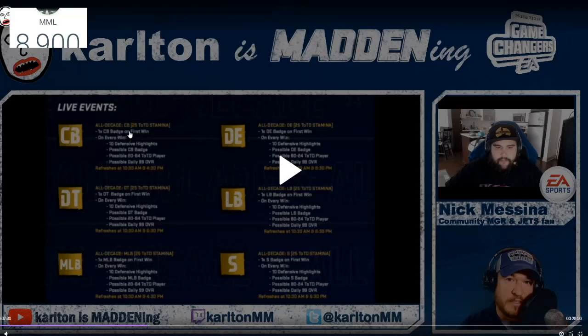At the seven-minute-thirty mark, here are the live events. They have the All Decade cornerback - 25 stamina, one time. You get one cornerback badge on the first win. All events are gonna give you either the cornerback badge on the first win, and then you get the defensive highlights - not the offense highlights. You also have a possible chance at the 99s, and 80s and 84s. Same thing we saw for the offense but with different players. When this drops tomorrow, I highly suggest doing these live events - you're able to pull these 99s and they're gonna go for a lot.